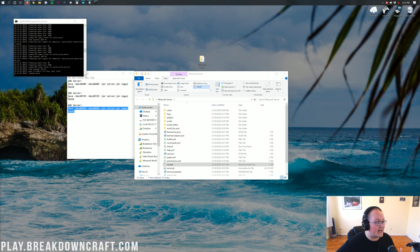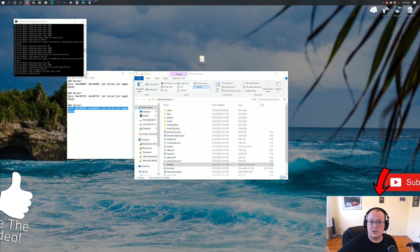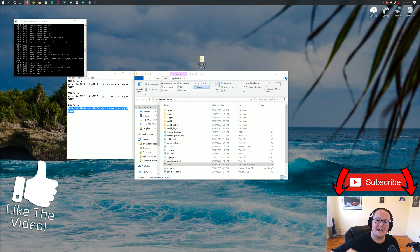If you have a server through someone like Apex Minecraft Hosting, you'll need to contact that hosting company. With Apex, all you need to do is contact their support — they have 24-hour live chat support in the bottom right of their site at all times. They'll walk you through everything and get your server upgraded in terms of RAM very quickly and easily. Not every host is like that; some require opening tickets, but Apex has live chat.